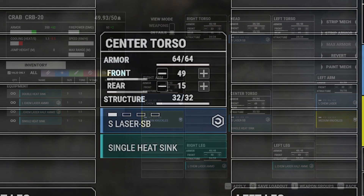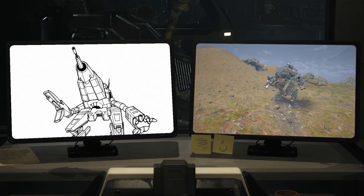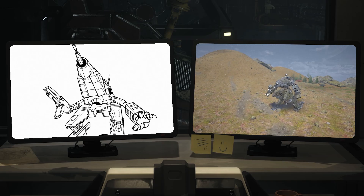Tune the rear armor to be no less than 15 rear armor. It is possible to go less; however, skirmishers often are shot in the rear as sometimes they do play dynamic frontline roles, so less armor is not particularly advisable.